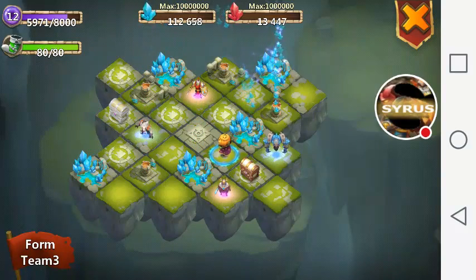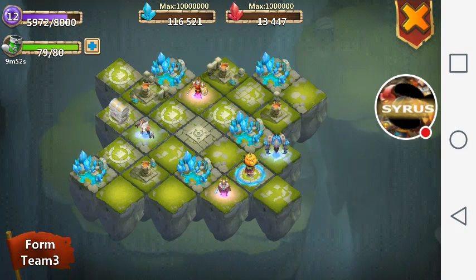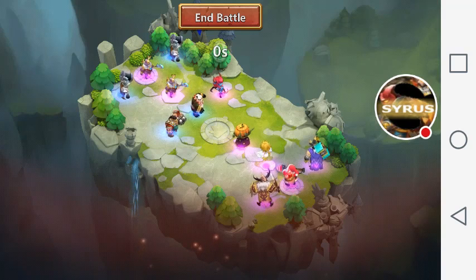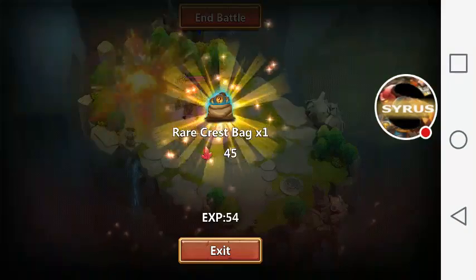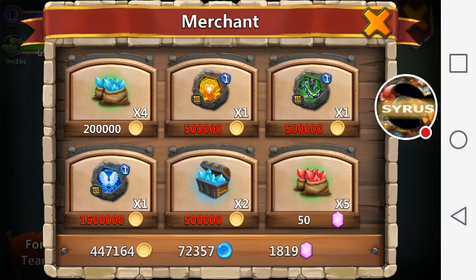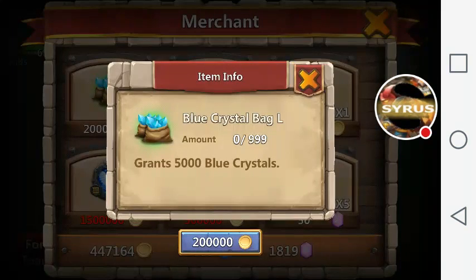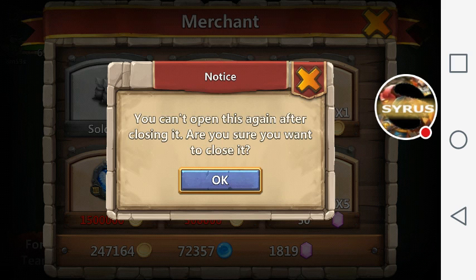You need to play Lost Realm daily to keep going around and hope a merchant appears so you can buy blue crystals. When you battle mobs here you win red crystals, which are used for evolving heroes and leveling up your mana mines. Oh — a rare crest bag, sweet. I got 45 blue crystals and a merchant, but unfortunately I don't have gold. Always make sure you have plenty of gold before going in — you could buy two 20,000 blue crystal boxes for 200,000 gold.